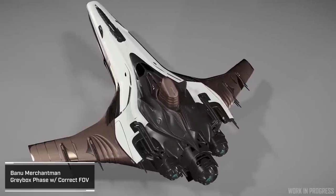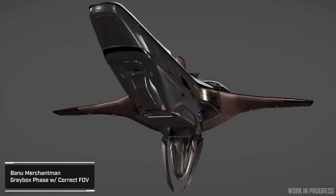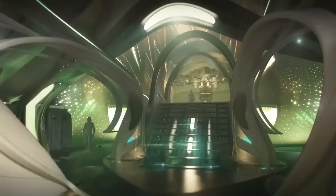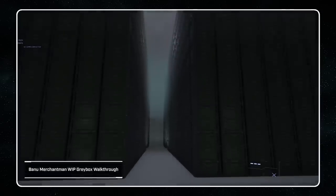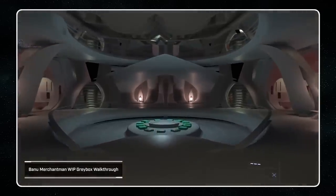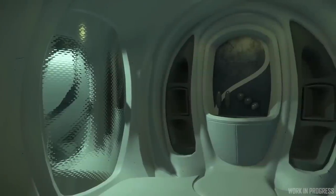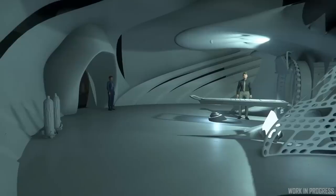Probably one of the most anticipated ships in Star Citizen history, the Banu Merchantman will likely be the most detailed and ostentatious spaceship in video game history. Made by the Banu species in lore, it is meant to be essentially a traveling bazaar — a central meeting place for business transfers, meetings, and trade. While the initial benefits of a gargantuan cargo hold will allow you to make use of the ship when it releases, likely sometime next year, the primary gameplay around trading is likely a ways off.